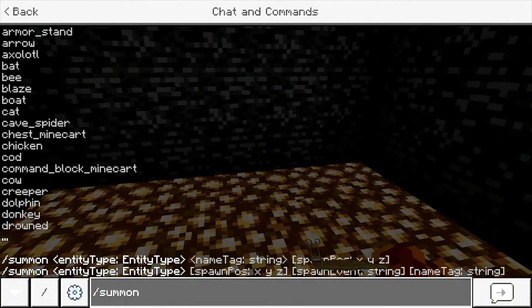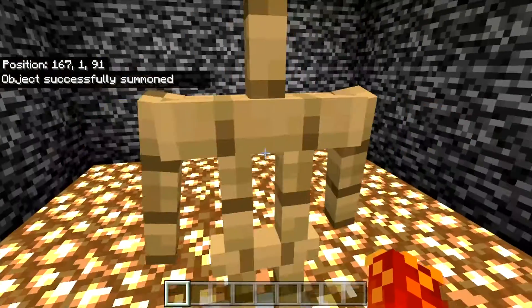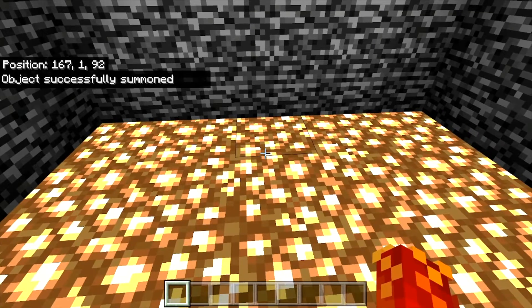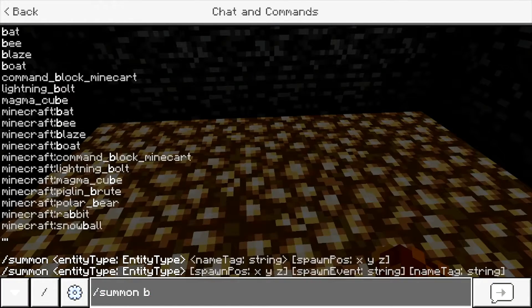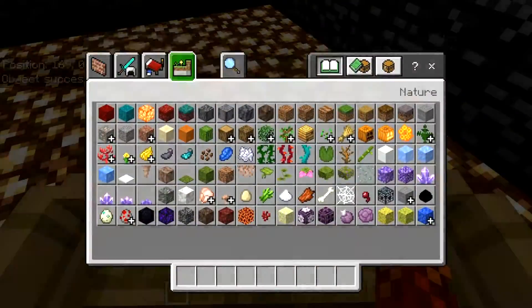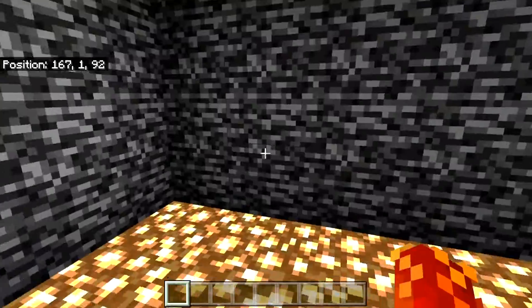You could even do armor stand — 'armor_stand' with an underscore — because it's technically an entity since there are functions you can do with it. You can also summon weird things like a boat, because it's functional. You can also summon lit TNT, which I'd advise not doing, but it's a functional thing so you technically can.